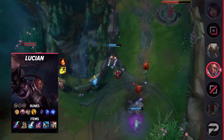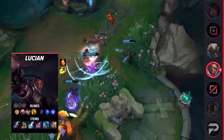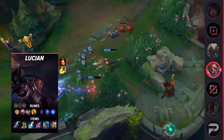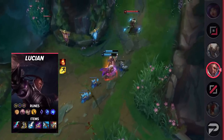For items, build Eclipse, Berserker's Greaves, Manamune, Maw of Malmortius, Serylda's Grudge, and either Guardian Angel or Black Cleaver. With the sheer damage and armor penetration this build provides, you'll be able to burst down squishies with ease. It also provides an acceptable amount of defensive stats to make sure that you're able to survive divers.